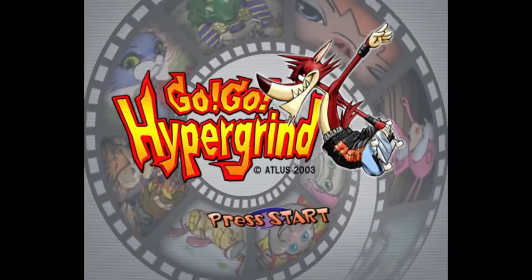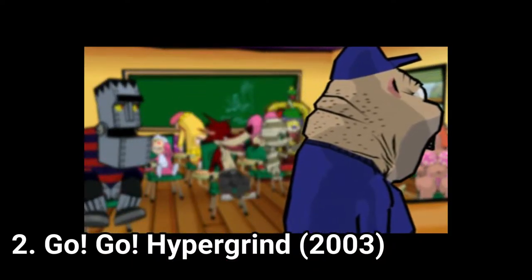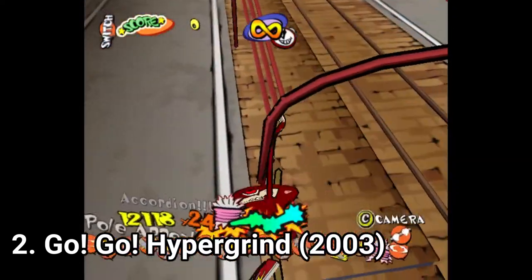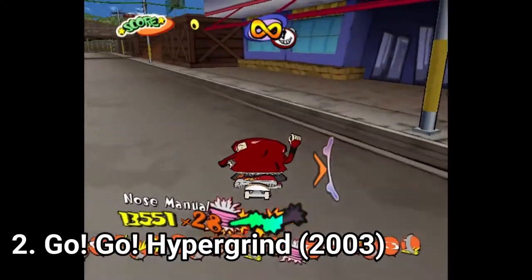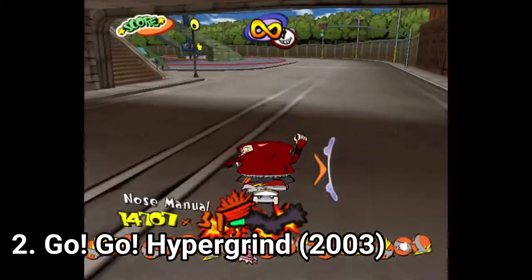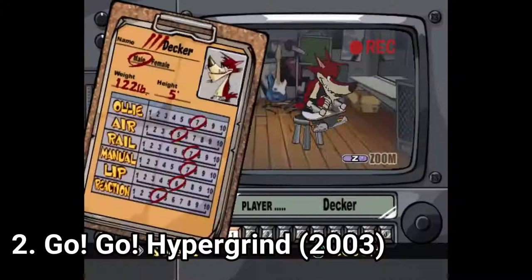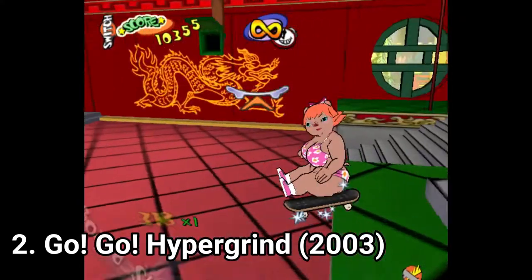Go Go Hypergrind is a skating game with great presentation and very basic gameplay. In presentation you get cutscenes, funny jokes, and some Looney Tunes quality gags. In gameplay it's like the usual skating game but really dumbed down — if you want to do a flip trick, you don't combine as many buttons, you just ollie and then press the flip trick button. At least each of the game's 12 characters has special tricks with special animations.